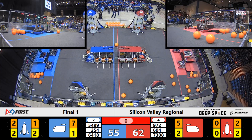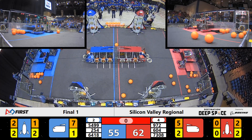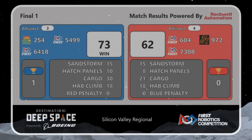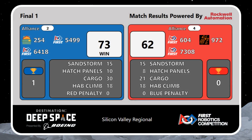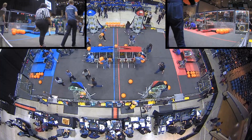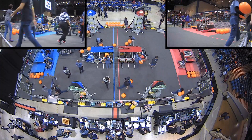Blue Alliance with a score of 73, Red Alliance with a score of 62. Both teams earning 18 points for the Hab climbing, no penalties in that match. It will be our number two seed of the alliance that wins the first finals match here at Texas.